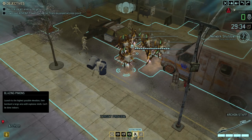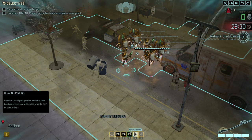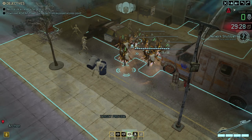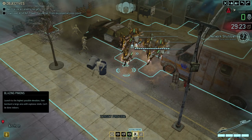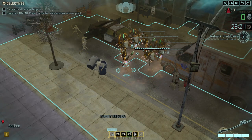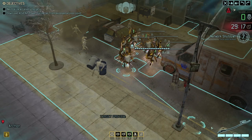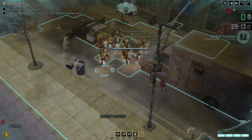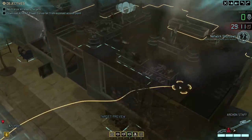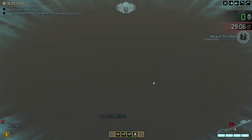We have the Blazing Pinions attack which we're familiar with from single player, where they fly up into the sky and turn on some lights and then a turn later those lights turn into explosions. I don't know how useful that's going to be against the enemies because I have a feeling they're probably just going to move around quite a lot. We also have a shoot and a melee attack which we'll use whenever we get the opportunity.